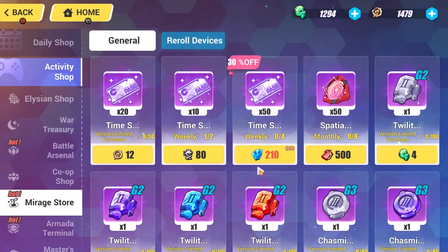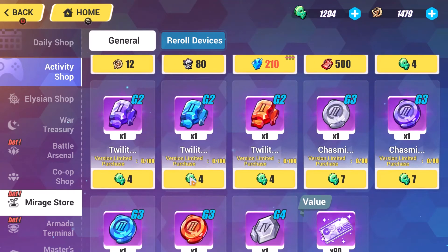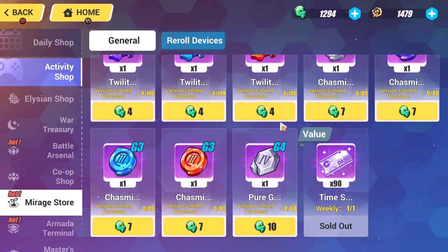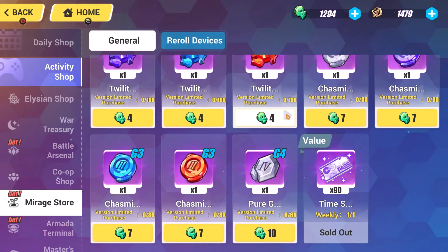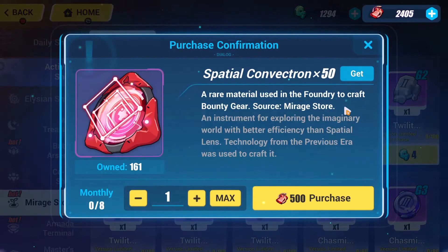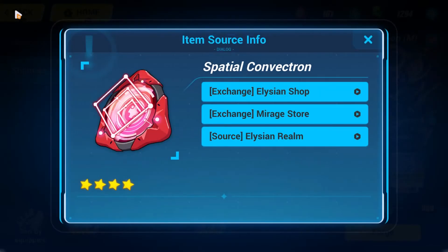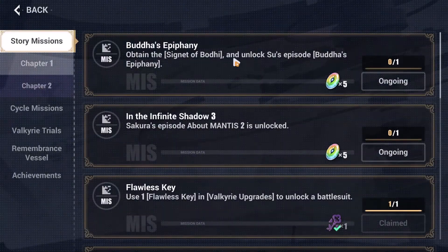If you head over to the Mirage Store — I forgot to mention you can also buy Crystal Lights here in exchange for your Ether Fuel — and also where you get your Time Swirl Passes. You can buy Spatial Convectrons using Stigma Resonance, but I really wouldn't recommend using your Stigma Resonance on this, as there are other stigmatas you should be saving it for that are much better and cannot be crafted. Don't do that unless you have a ton laying around.